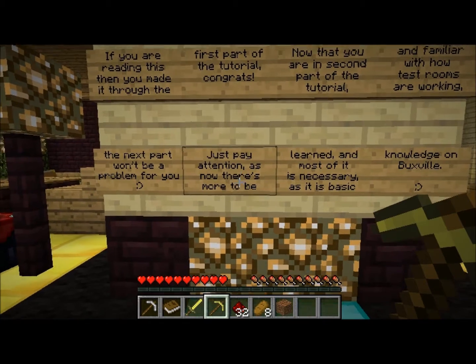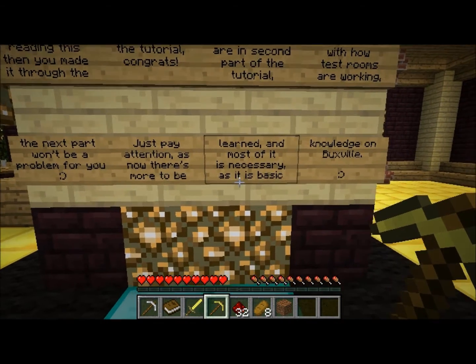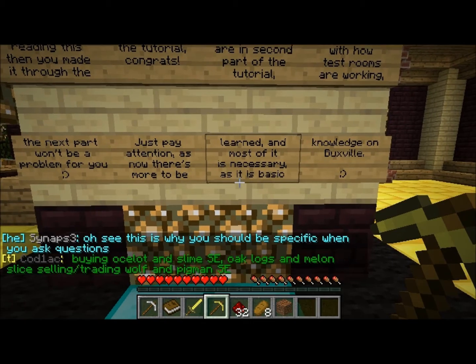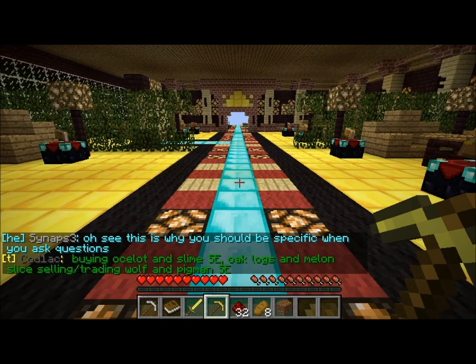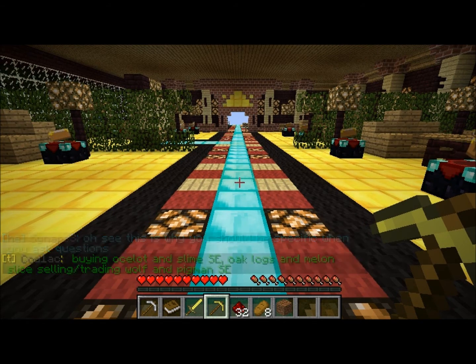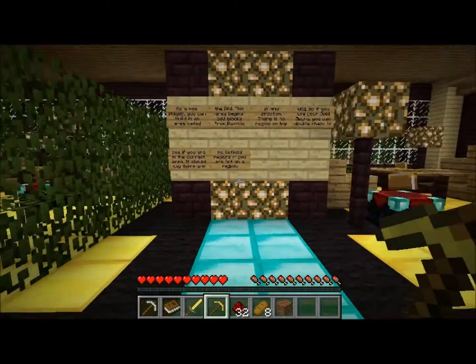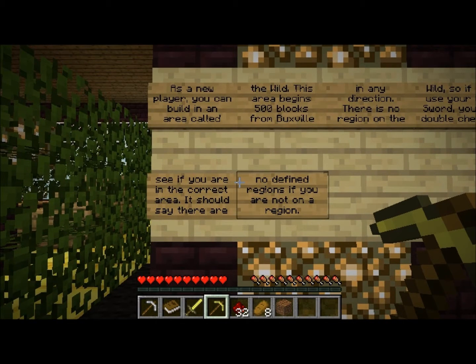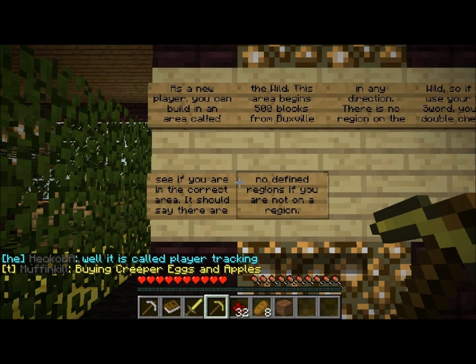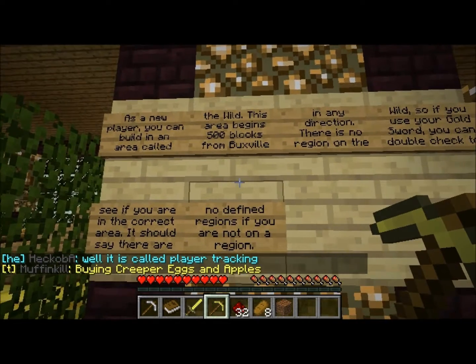Now familiar with how test rooms work, the next part probably won't be a problem — just pay attention, there's more to be learned. This spawn is way more elaborate than I expected. There's certainly a lot of training required just to gain entry. I look forward to seeing the quality of players in Buxville; I'm hoping the barrier to entry means higher quality than some other servers.